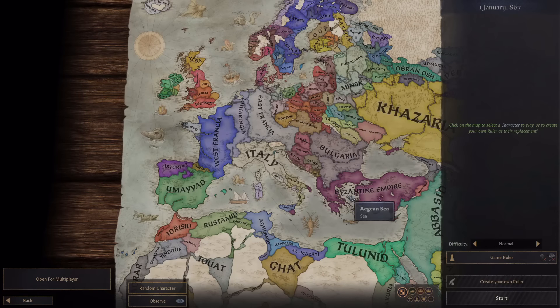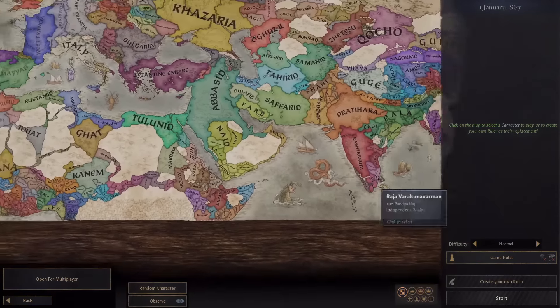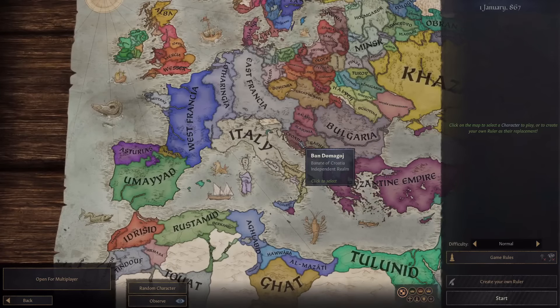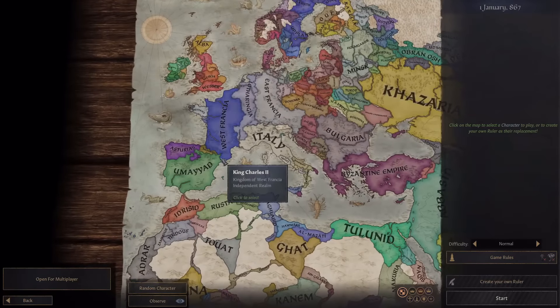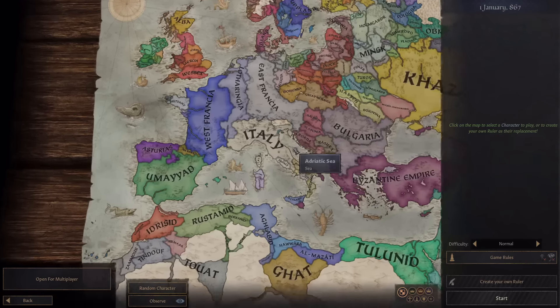We are going to be trying to speed run every innovation in the game as quickly as possible. What I'm looking for in a starting location is: first, there has to be high development in that area, and second, there has to be a relatively small culture so that it is easy to increase the development in the lands of that culture without it being affected by other people.